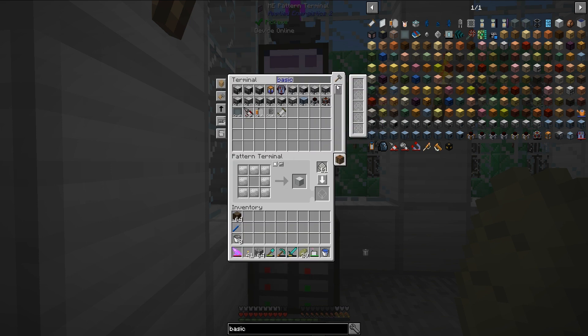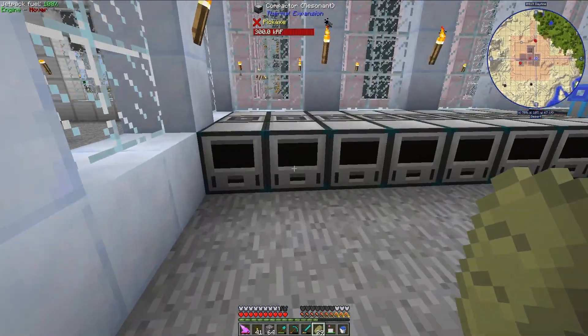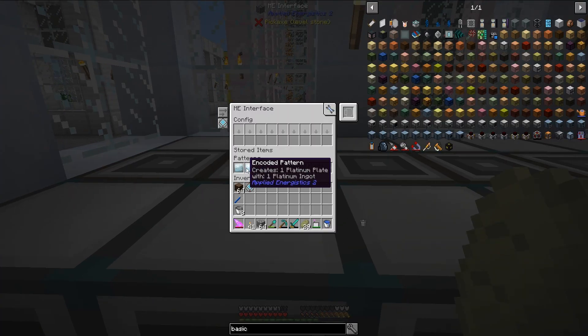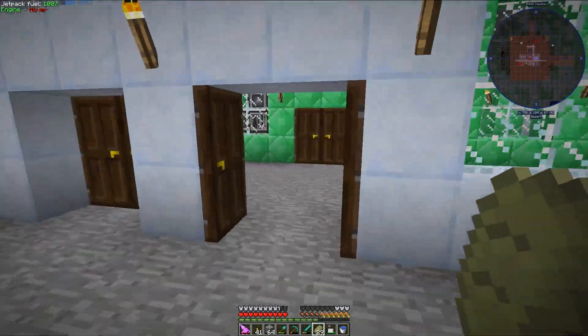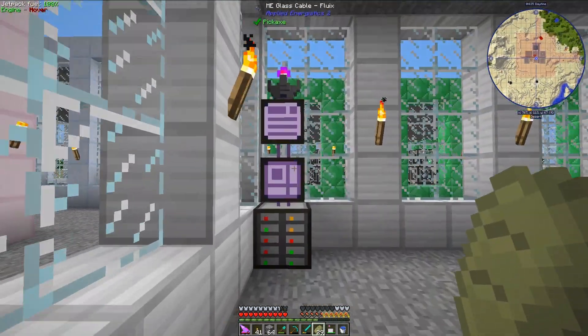These iron plates are actually really easy to make. I've made them with my compactors over here. So I have aluminum plates, nickel plates, silver, platinum, gold, bronze, lead, iron, tin, copper – things like that. I have all of that already input into my system, so I can make all of those plates automatically.